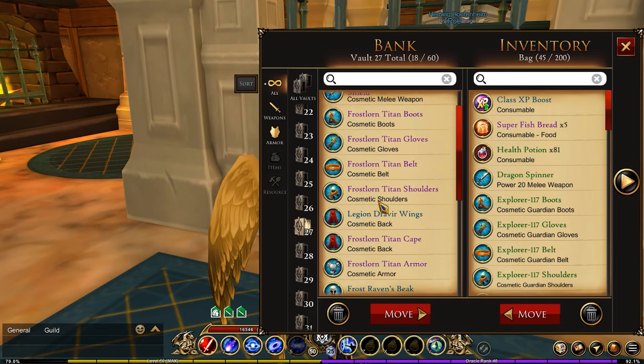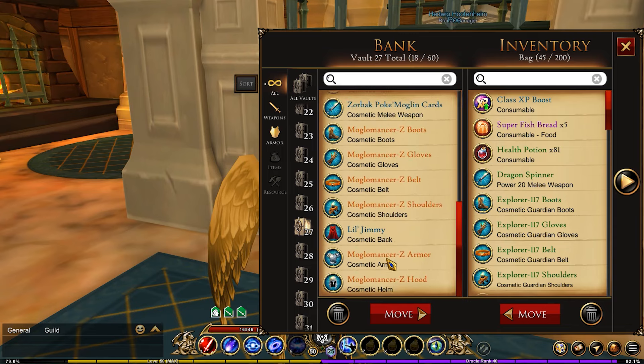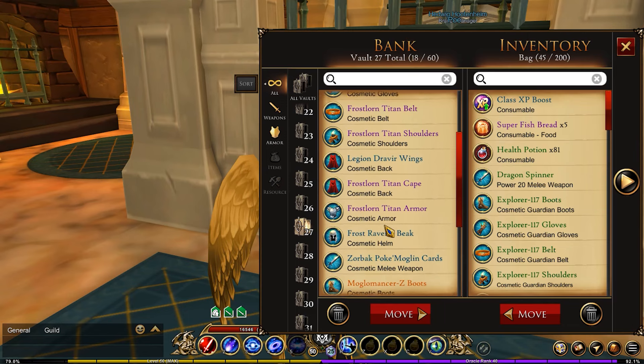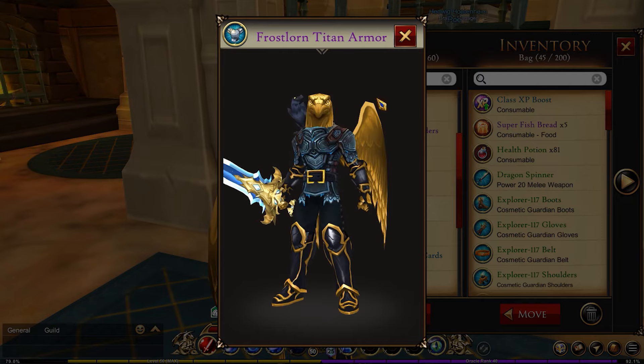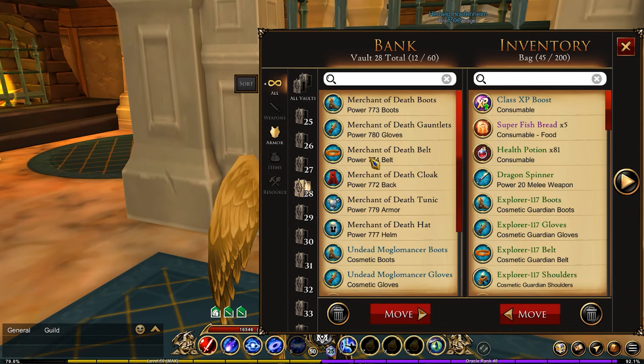Vault twenty-seven is one of the blue ones. I have my Moglomancer Z armor set and my Frost Lorn Titan armor set. If you guys are interested in seeing me actually wearing these armor sets, let me know and I can make another video for that — this video is more or less just running through the different ones.